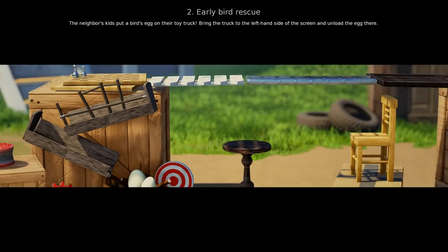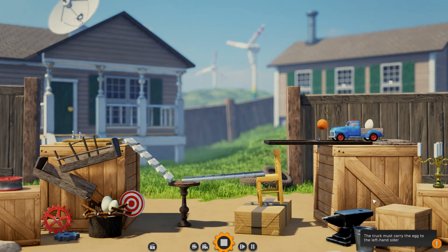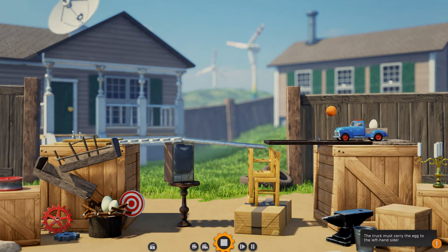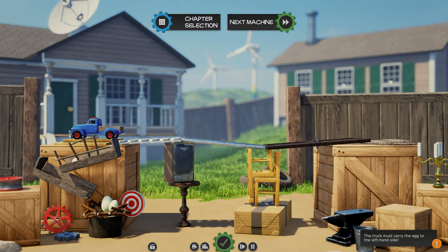Level 2: Early Bird Rescue. The neighbor's kids put a bird's egg on the toy truck — bring the truck to the left-hand side of the screen and unload the egg there. We actually have to activate this toy truck with this little basketball, and as you can see it'll move by itself, but unfortunately it falls down because the bridge collapsed. So we put this old TV here and this chair right there, and play. Transporting the egg to the left-hand side — victory! The egg drops down the little chute and into the bird nest.